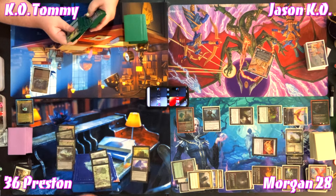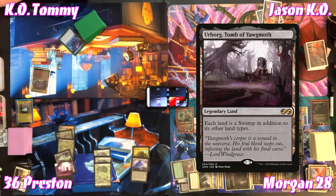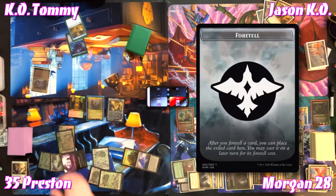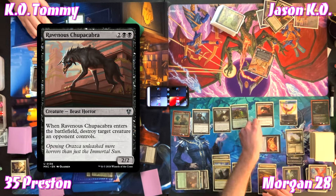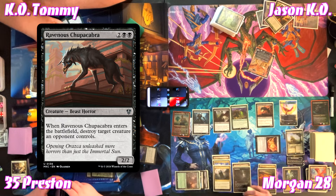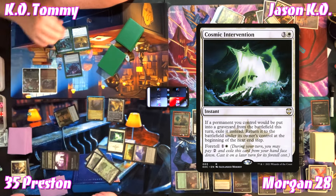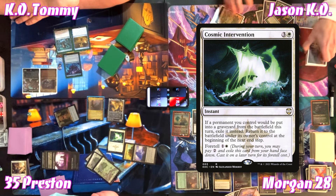On end step Morgan draws a card as the monarch. Morgan plays his own Urborg, Tomb of Yawgmoth — 'Now your Swamps are Swamps' — and replays Kenrith. Preston draws, casts Daxos — second spell, Treasure and lose a life — then foretells a card and passes. For four, Morgan casts Ravenous Chupacabra, choosing to destroy Tommy's commander. Preston responds with two mana to pay for Cosmic Intervention — if a permanent he controls would be put into the graveyard, exile it instead, returning at the beginning of the next end step.